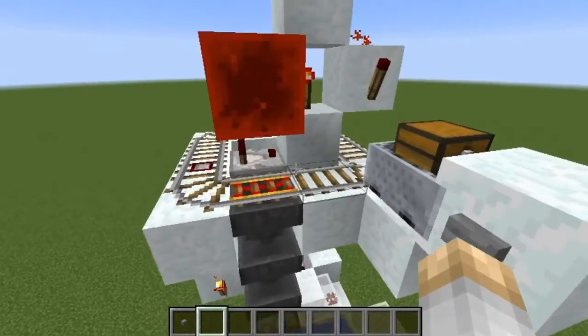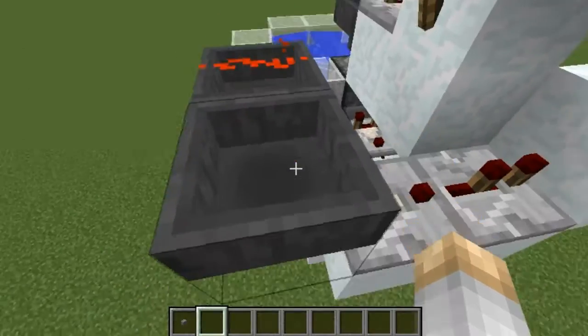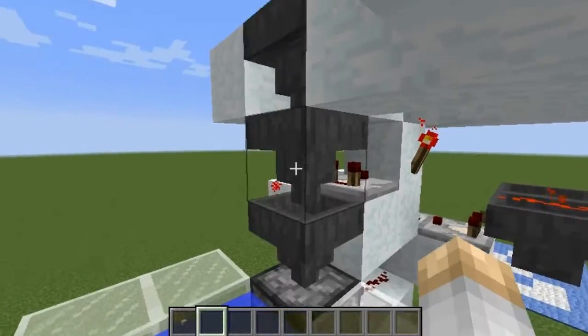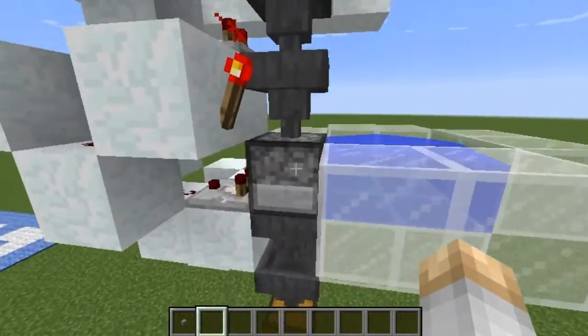A little contraption thing, not really that hard. You just have a little comparator over here that activates a little clock over here. This clock controls when a new bucket will come down, because you can't just streamline the buckets all the way down or else it will jam up the whole system.